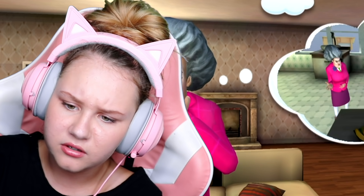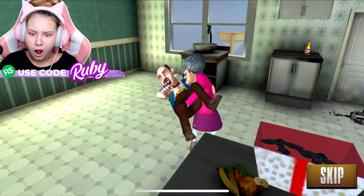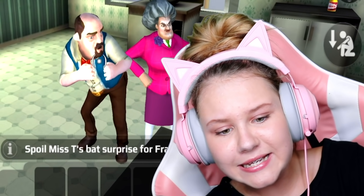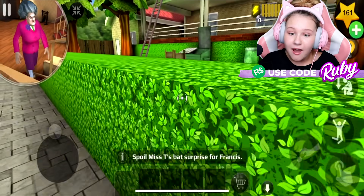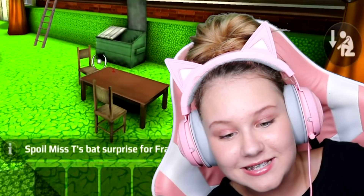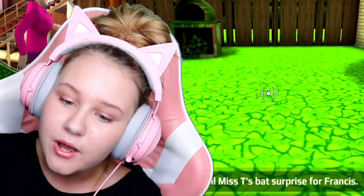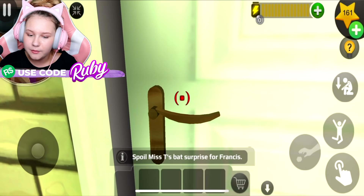There's Misty - why has she got dead bats? Go on sweetie, open up your surprise. Misty is horrible guys - did you hear that? I said Misty and Misty went Misty - that is actually super freaky. It says 'spoil Misty's bat surprise for Francis.' I don't know how we're gonna do that. I'm guessing we need something to do with real bats.